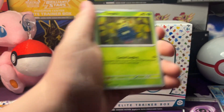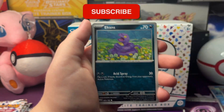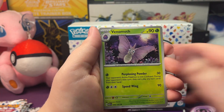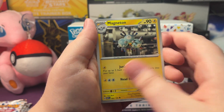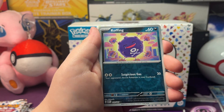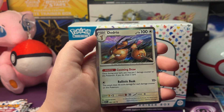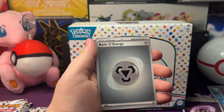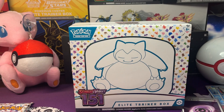So we got a Tangela, Koffing, Ekans, Psyduck, Venomoth, Scyther, Magneton, a Reverse Holo Koffing, a Reverse Holo Weedle, and a Dodrio - another really nice art there. With a Metal Energy. Let's open up our next pack.